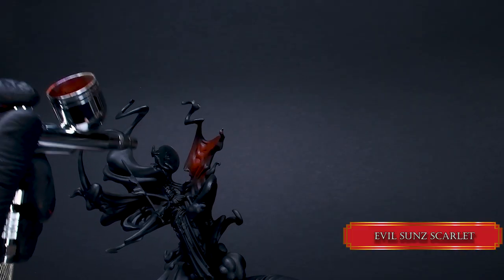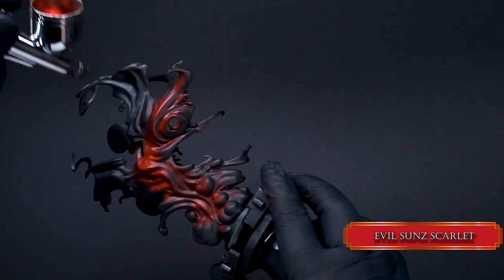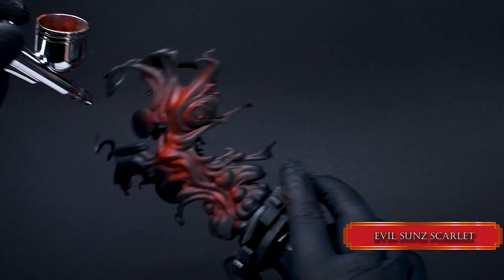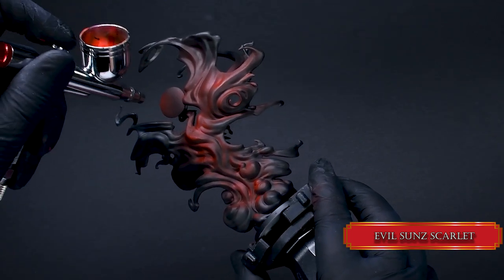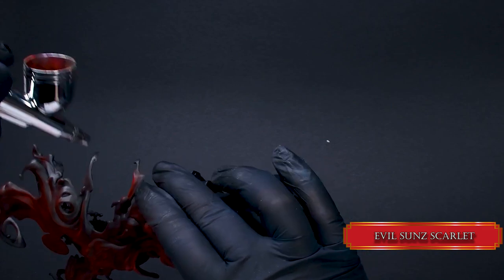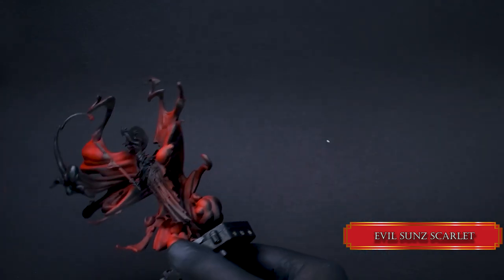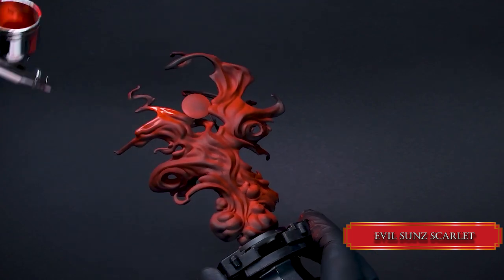Let's get our airbrush, which is nice and clean and works every time without a problem, and build up our flames from the darkest color, which is going to be Evil Sun Scarlet. It is okay if you don't cover all the flames 100%, especially the ends, because it will create the effect that the flames are a bit smoky, like Granny's vision thanks to her grey cataract.